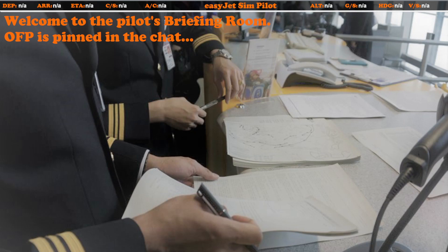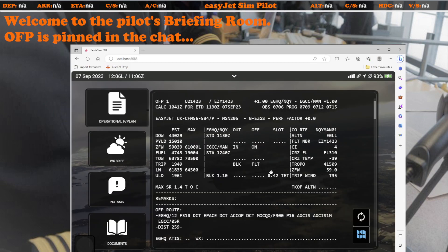At the start of every live stream when it's a real ops flight, this is the screen that's on display — basically mimicking the pilot's briefing room. Pilots tend to arrive at the airport about an hour before departure, go into the briefing room, and get the operational flight plan, weather information, and anything from their airline or operators. We do something very similar here. First up, let's look at the operational flight plan. Today I'm doing a short flight from Newquay up to Manchester — a real-world easyJet route.